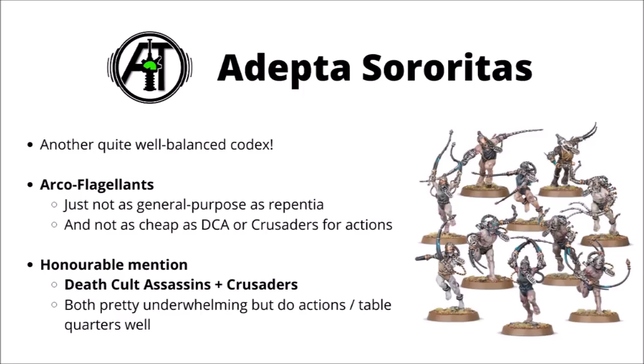Talking of those, if it wasn't for just being annoying units to do table quarters, actions and screening, then Deathcult Assassins and Crusaders would be my next picks. In particular, Crusaders following the Storm Shield nerf to being only a 4+ invul save really struggle for a place in the army — they do very little damage in close combat for the points cost with their strength 4 power swords.